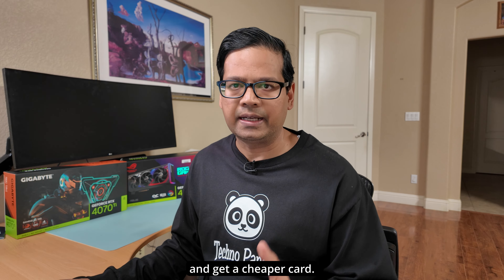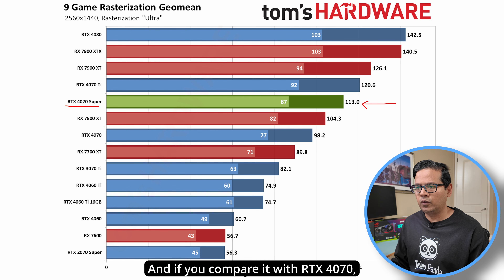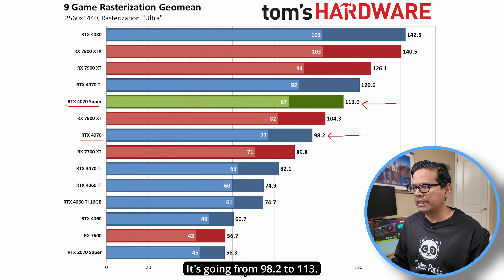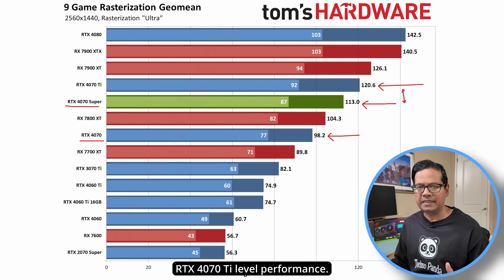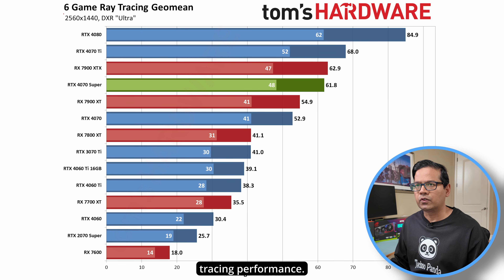If you plan to do 1440p gaming, this card is the sweet spot. The RTX 4070 Super gets 113 fps in the nine-game rasterization average. Compared to the RTX 4070 at 98.2 fps, that's a significant bump, and it's very close to the RTX 4070 Ti — at $200 cheaper, that's pretty good value for money.